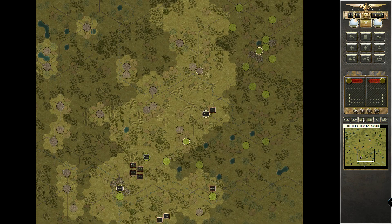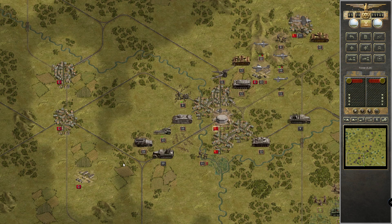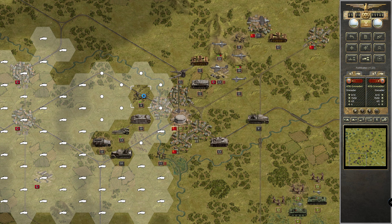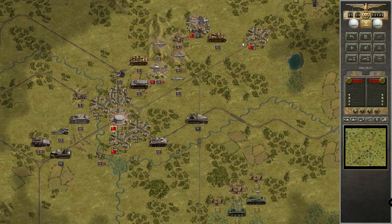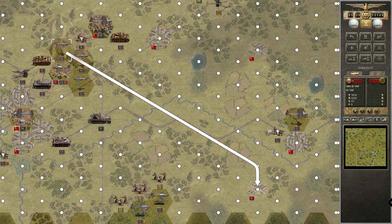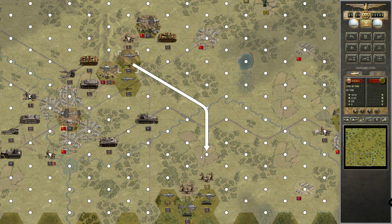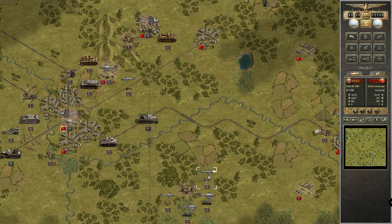We have two more fighters — just those fighters on the ground, everybody has moved except for these guys, but they need to stay put. Resupply is in order. You guys just shoot some more infantry. Very good — harassing them.